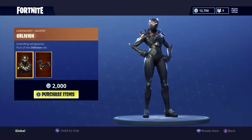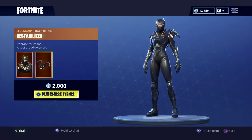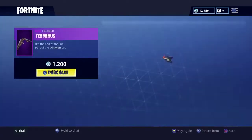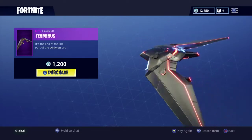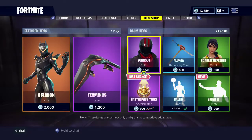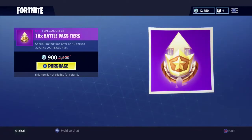First up is Oblivion with a Destabilizer back bling, it is 2,000 V-bucks. Moving on to the Terminus glider, which is 1,200 V-bucks. Last chance for the X10 battle pass tiers — you get 10 tiers for 900 V-bucks.